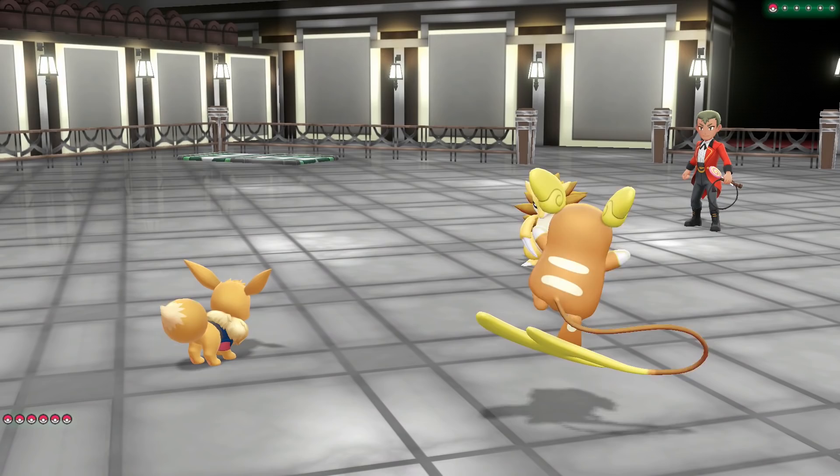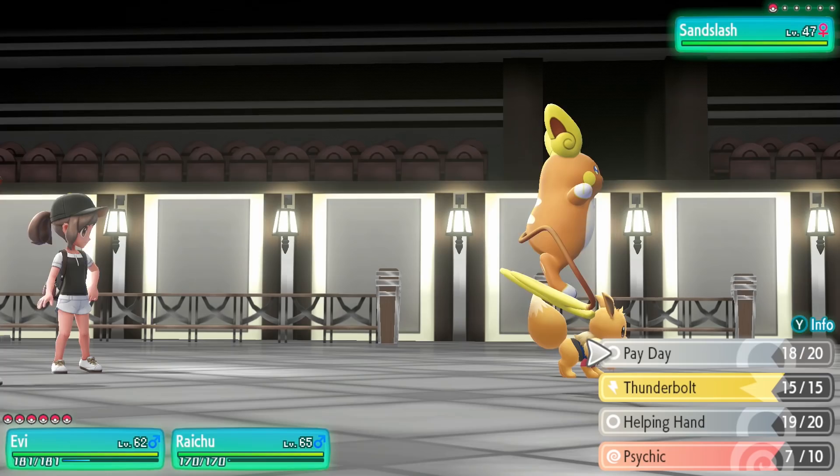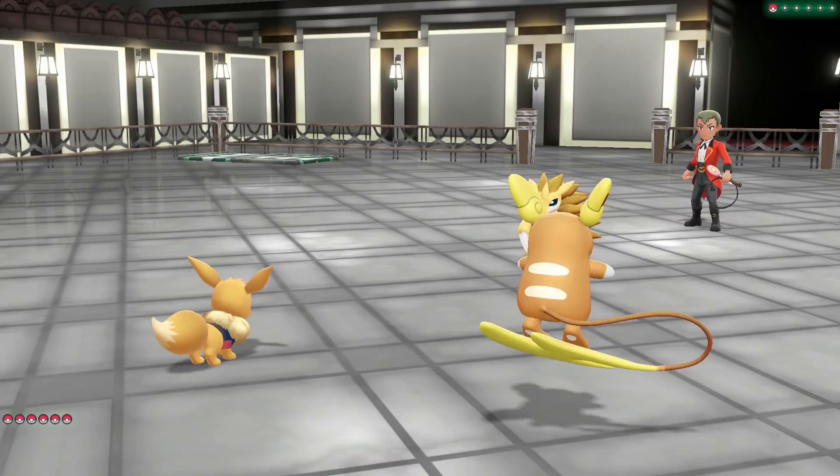It is a little weird that the final gym is a Ground gym. I'm sad we never got to see the Alolan Sandslash — yeah, we need the other version. Realistically if I wanted to go out of my way I could probably find somebody willing to trade one.